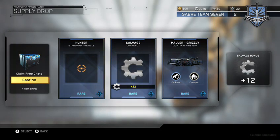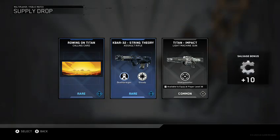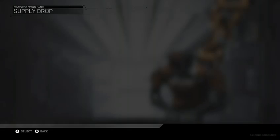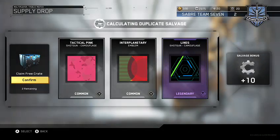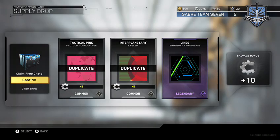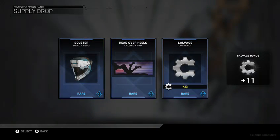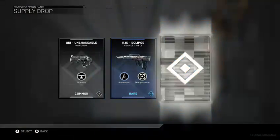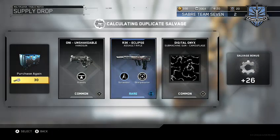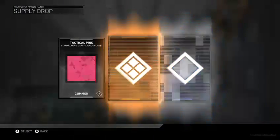My first three rares ever. Rolling on the tent. I've seen that camouflage before. Oh boy, got a perverted calling card right there. We did get another duplicate right there — we'll be buying these two common supply drops to end it off and showing you guys everything.